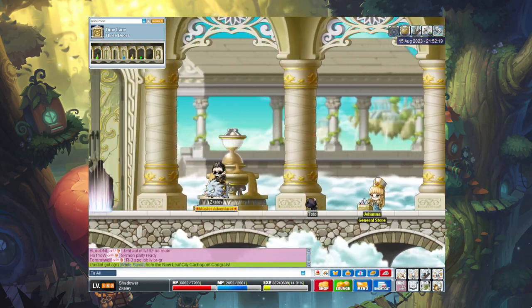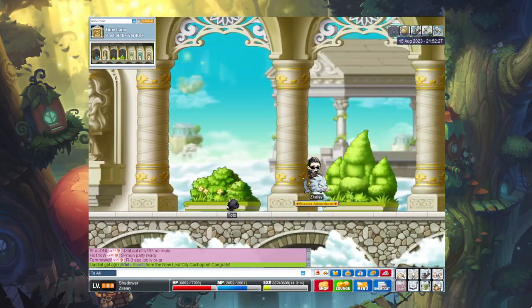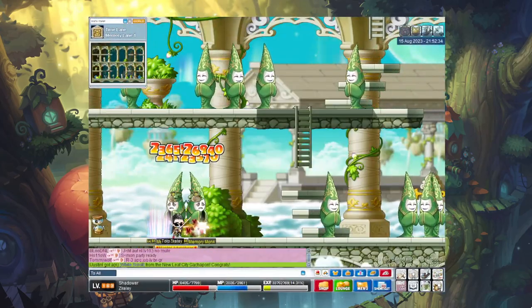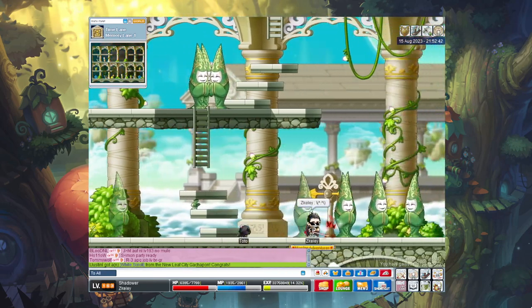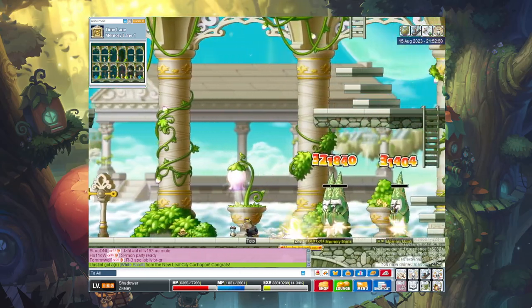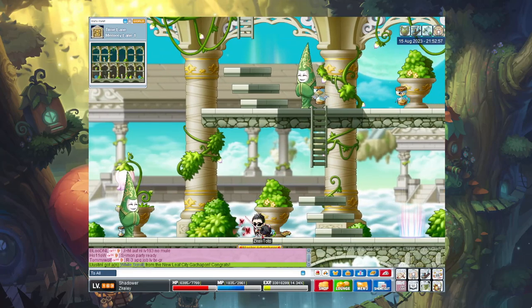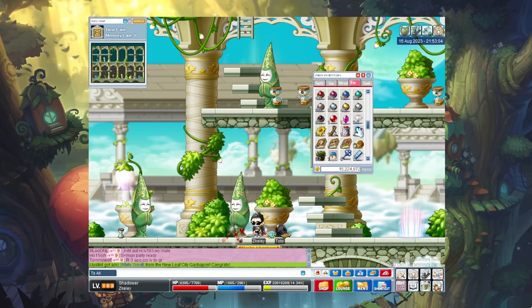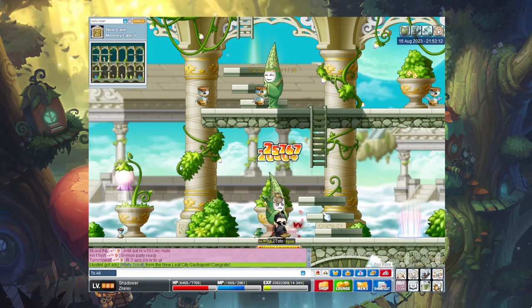Some of the party quests feel maybe a little too easy. Something that'd be interesting for Maple Royals is having harder bosses — like chaos versions of bosses, similar to what original MapleStory had, like Chaos Zakum and Chaos Papillatus. I'd definitely be interested in seeing some chaos bosses in this game, something at least a little difficult, because a big part of MapleStory currently is just needing the HP and attention span not to die.